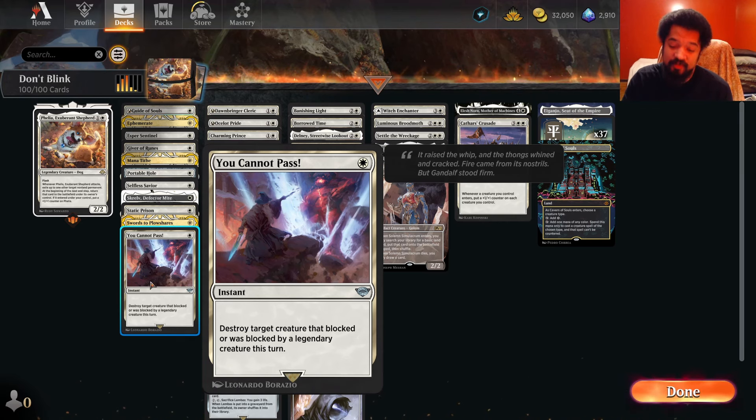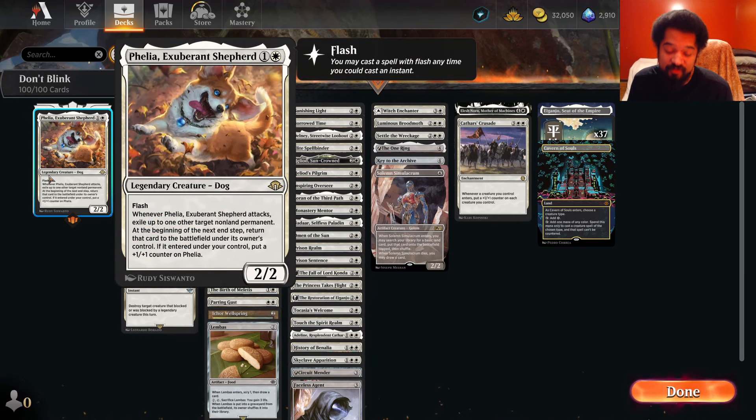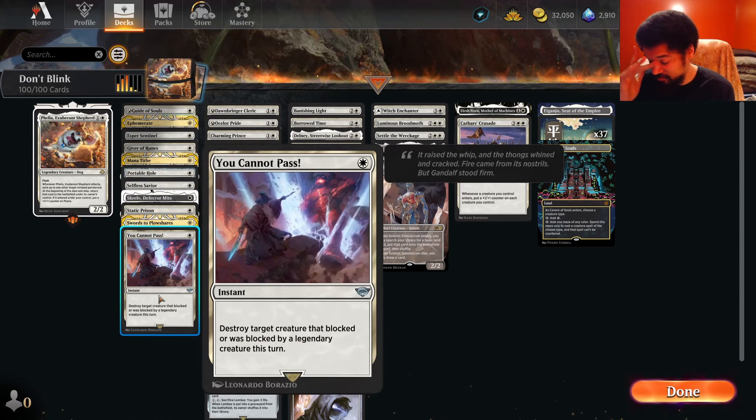Could be a problem actually swinging with this — it has to have a clear path to make contact with the face, or have only a 1/1 in play for the opponent. So I'm running some actual removal, which does get in the way of my enchantment-based removal. I do like You Cannot Pass. You swing, they block it, and then you kill the blocker. There might be a lot of people who block thinking it's free, because you swung with a 2/2 into their 5/5, but it wasn't free. They might block without thinking about a combat trick, and then boom, you have a combat trick. You also got flicker value, ideally.